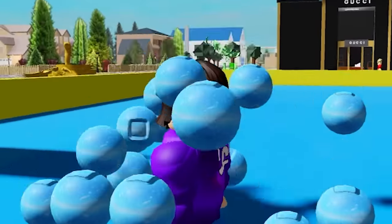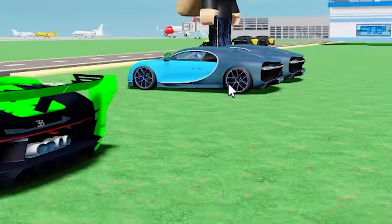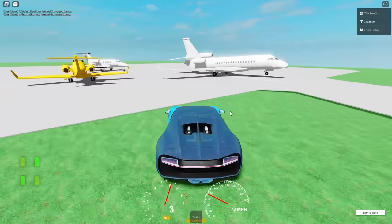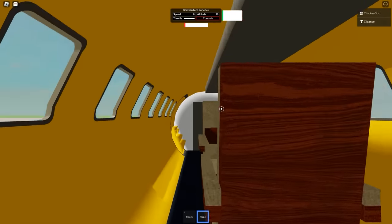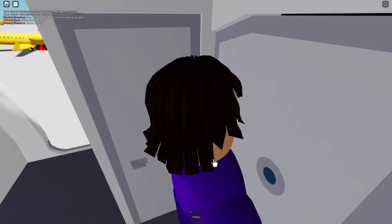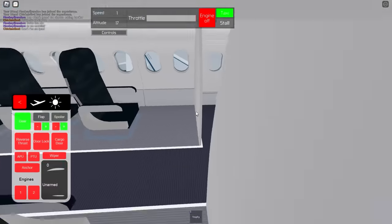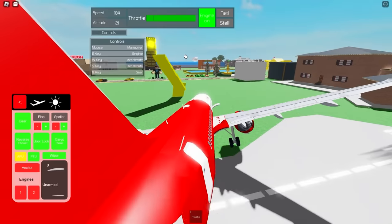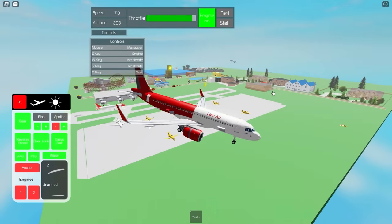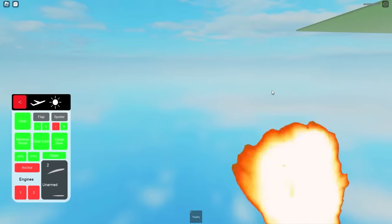Done with the car - getting a rich Bugatti. Finally looking at the airplanes and golden jets. This Bugatti is insane! I'm on the private jet now - can I even drive it? I got in the cockpit, engine on, and I'm flying over Rich Haven! This looks amazing. Anyways, if you like and subscribe you'll become rich one day - click on the video on screen right now!